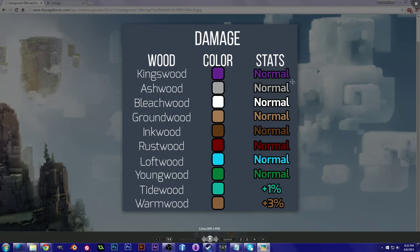For damage, there's a whole lot of normal base damage across the board — most woods just have normal damage and don't have a particularly notable bonus effect. However, Tidewood has a plus one percent and Warmwood has a plus three percent in damage. These two are really the only ones observed to have any differences in damage so far.